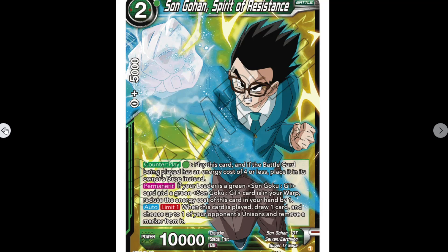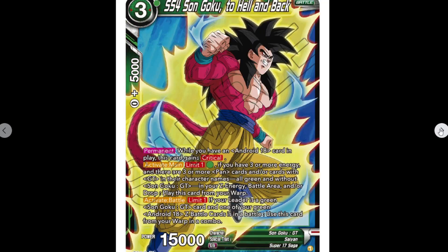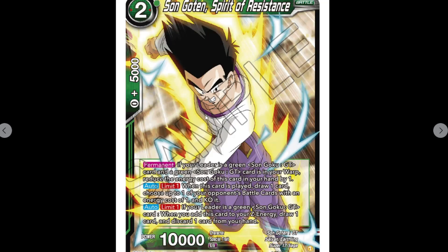We've got Super Saiyan 4 Son Goku 'Stygian Journey.' It's got Unique, 15k. Permanent: while you have an Android 18 card in play, this gains 5k power. Auto when this card is played: choose from your play battle cards. Activate main limit one: pay a green — if you have three or more energy and have three or more Pan cards and/or cards with GT in the character names, all green and not Goku, in your ZNG battle area and/or drop, play this from your warp. You can only ever have one of these GT Gokus out at a time, even if the others don't have Unique — its effects mean you can't play it out anyway. The idea is that you're able to bring big things from the warp by paying one.